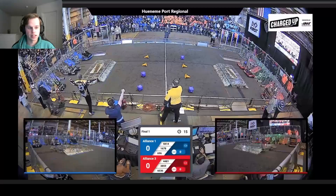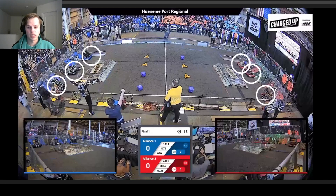Let's take a look at these alliances. In blue, we have 4414 High Tide, 696 Circuit Breakers, and 1678 Citrus Circuits. And then in red, we have 4481 Team Rembrandts, 3859 Wolfpack Robotics, and 6036 Pinson and Zillab Robotics.